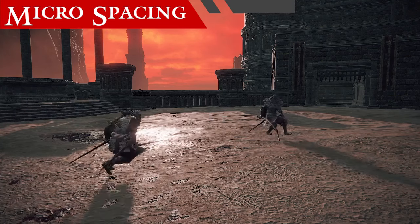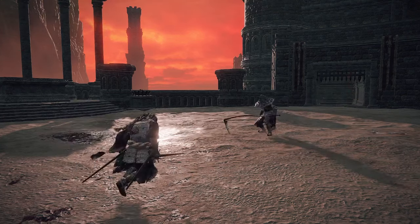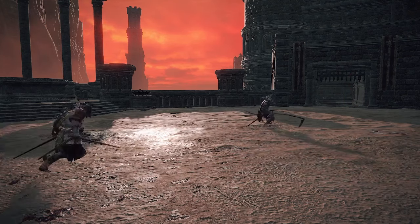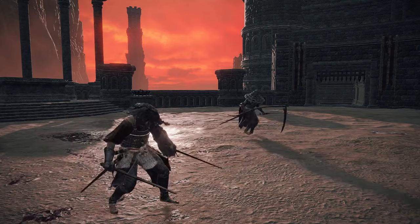Microspacing involves the meticulous detail of movement that allows you to effectively outspace your opponent. This ranges from everything including which direction you roll to whether or not your character is facing your opponent. I'm going to give a few examples of what I mean by this, but please understand that this applies to every single interaction in the game, so I'll just be listing a few basic examples.